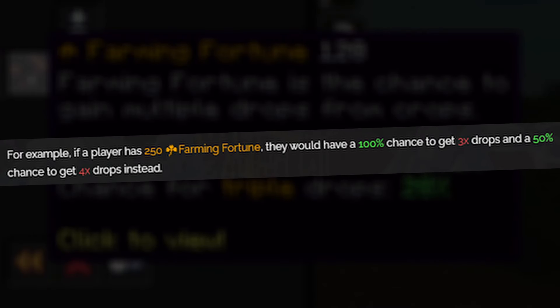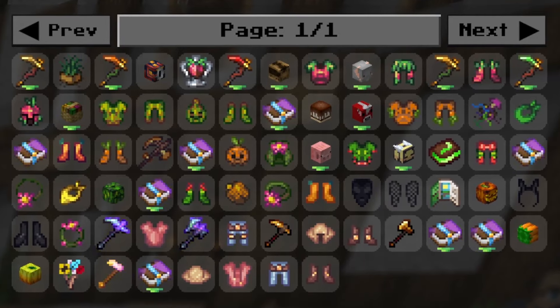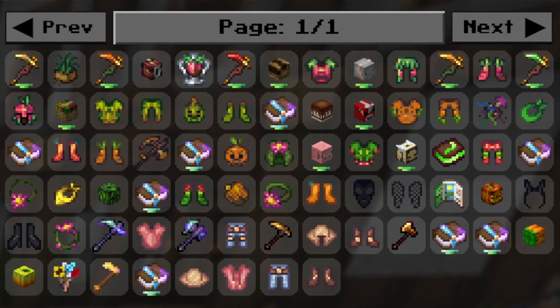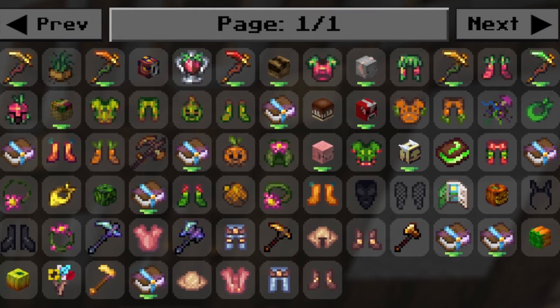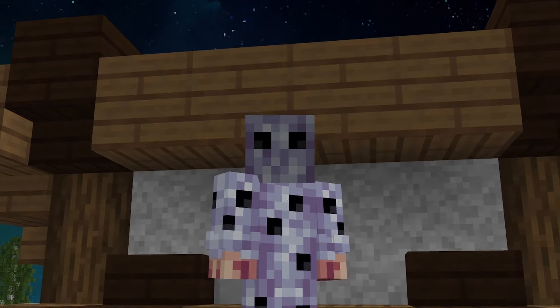For example, having 100 farming fortune will guarantee you double crop drops, but having 101 farming fortune will add a 1% chance to receive triple crop drops. There are tons and tons of ways to increase your farming fortune, with both permanent and temporary methods. Also note that all of your farming fortune is completely disabled when on your main private island, so farming on the garden is ideal.